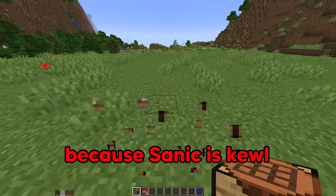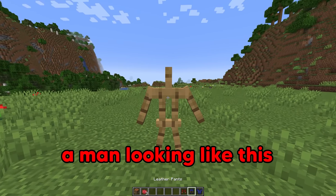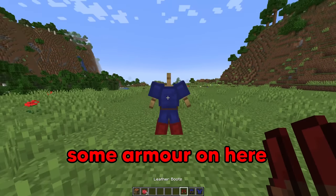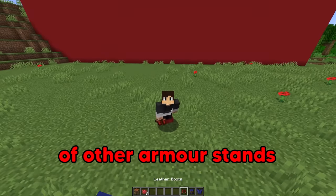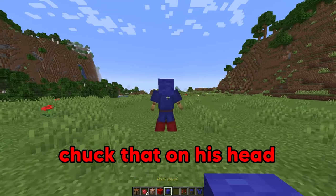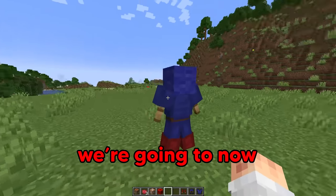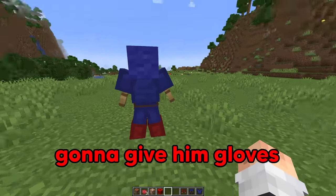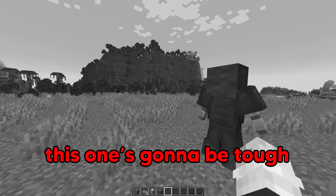I'm going to make Sanic because Sanic is cool. We're going to be using an armor stand generator. Give ourselves a man looking like this. Going to place some armor on here — he looks like Sonic. Well, not yet. I'm going to use a lot of other armor stands to make him pretty. We have blue wool chucked out on his head. It's Sonic. We are going to make this guy have little quills at his back and give him gloves and a snap. Oh boy, this one's going to be tough.